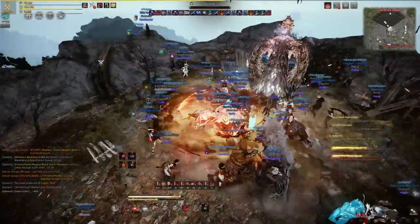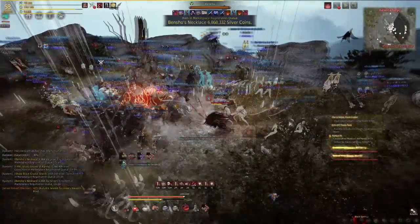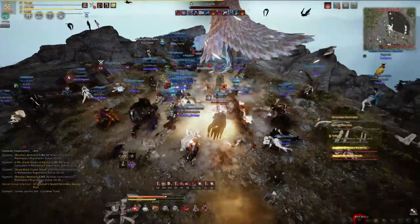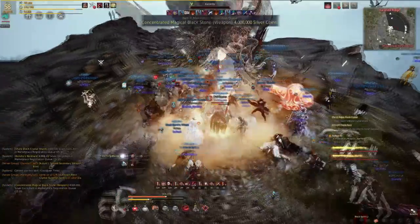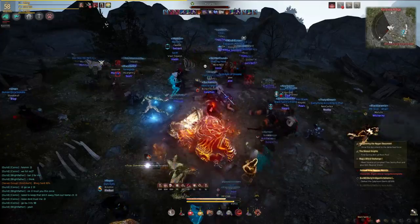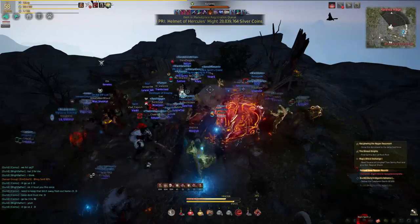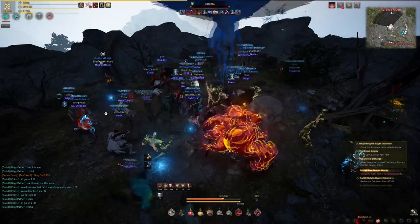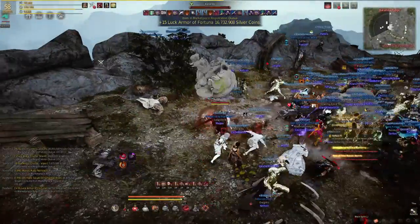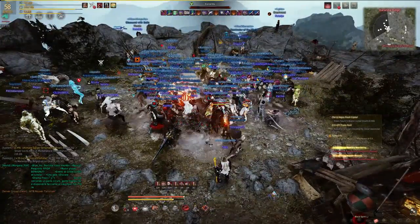Kuranda has two main abilities that you really need to watch out for or you'll get one-shot — the raining arrows or feathers of death. There are two different types of this ability: one where you need to stay in and hug the boss, and another where you need to run away as fast as possible. BDO recently released boss ability indicators so when Kuranda does her spikes you can run out of the red ring to safety, but this won't always give you enough time so it's best to read the boss animation.